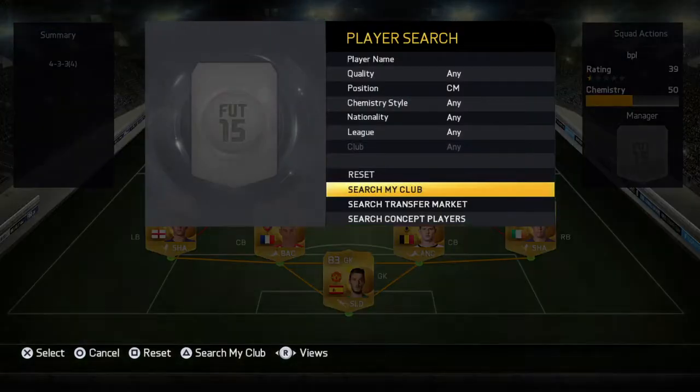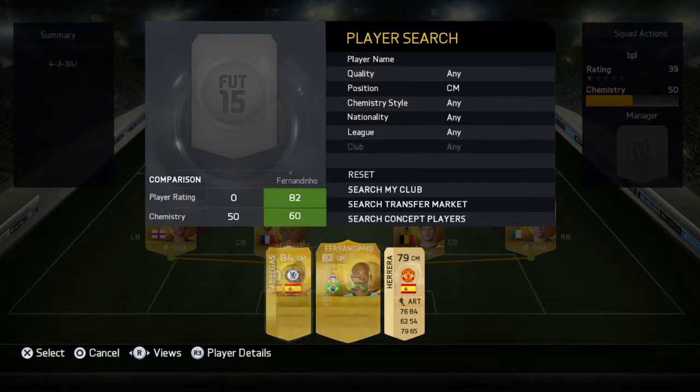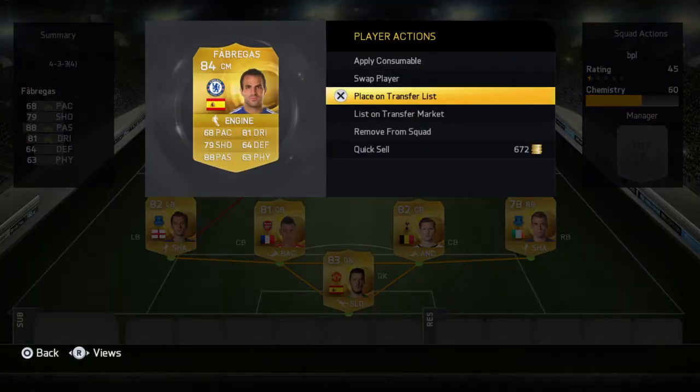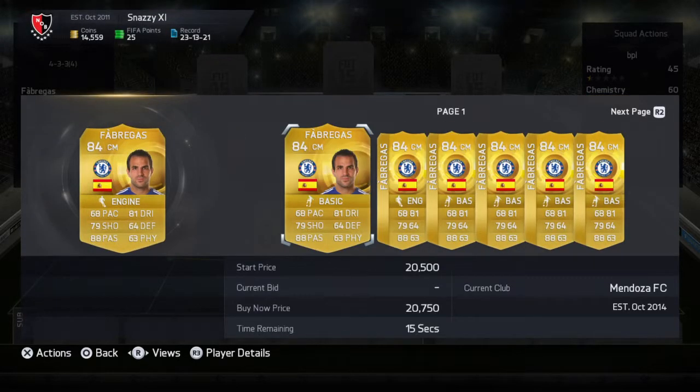Now for central midfield, I picked Fabregas. Fabregas would be about 20K — I paid about 27K but he's probably a lot less now. He doesn't have great pace, but his other stats round him out well. He has great dribbling, great shot, and great passing. He's about 20K now.